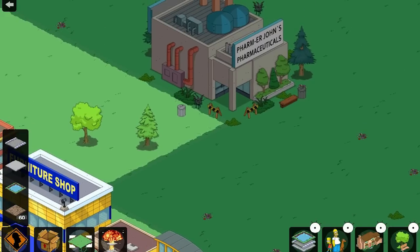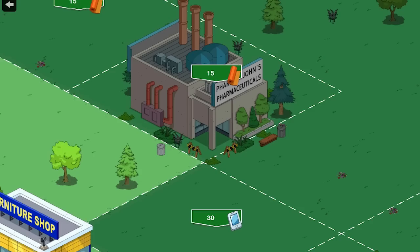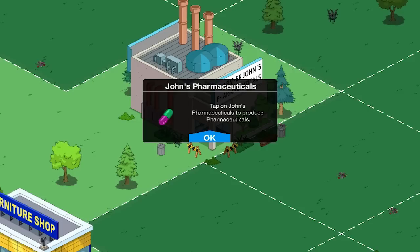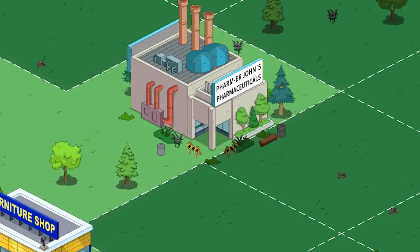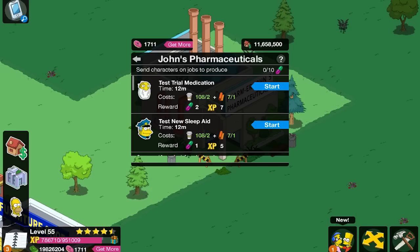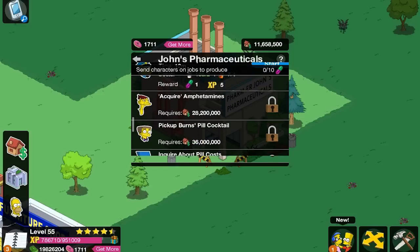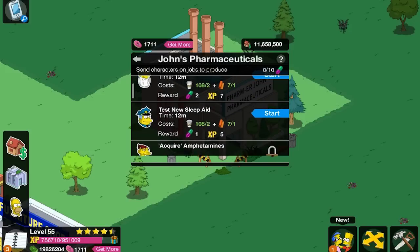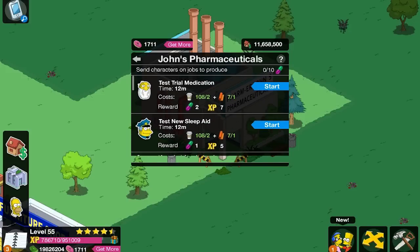Let's clear the path — or the plot of land. We're going to add another item, it's like a pill, which is pretty cool. It's going to require two coffees and one yoga mat. We've got Jasper, Cletus, Margie — it's a 12-minute quest. Let's do these.